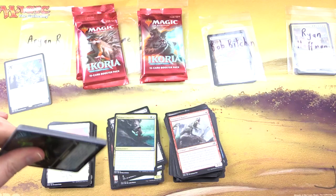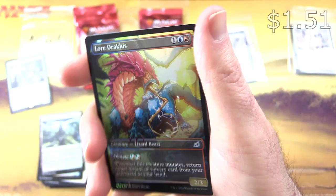Uncommons: Titanoth Rex, Call of the Death Dweller, Primal Empathy. Commons: Mysterious Egg, Sudden Spinnerets, Whisper Squad, Savai Sabretooth, Aegis Turtle, Prickly Marmoset — enough said about you, sir — Durable Coilbug, Dreamtail Heron, and Frenzied Raptor.